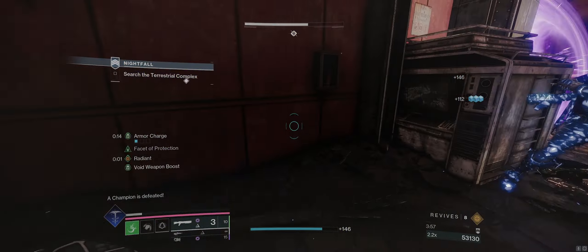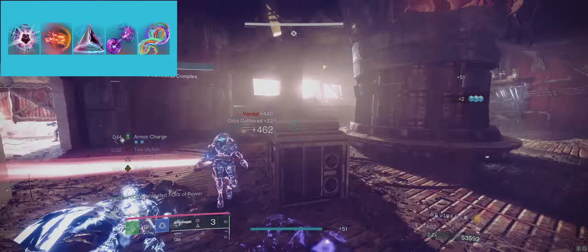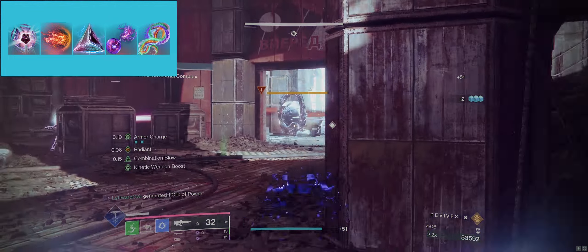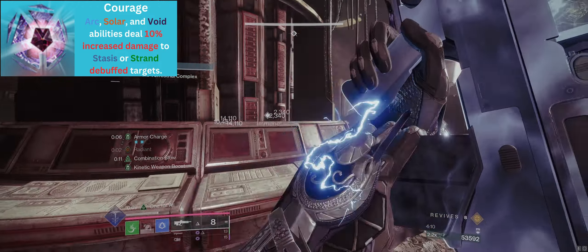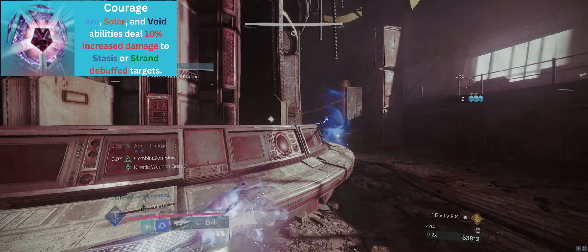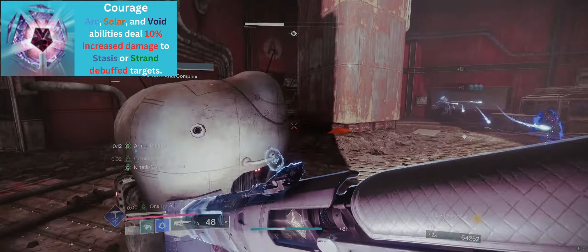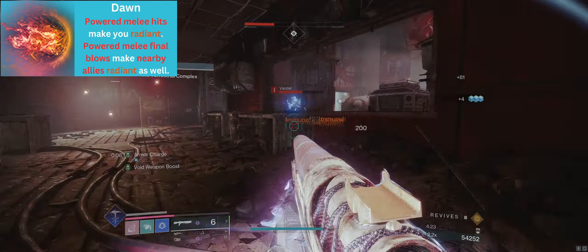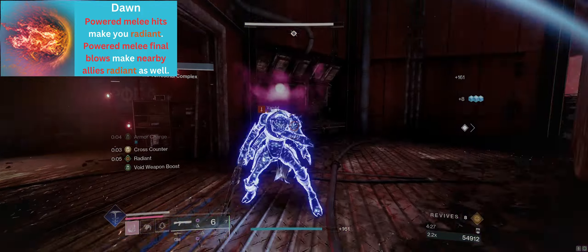These aspects give us access to five fragments. Facet of Courage gives us a 10% damage buff to our Combination Blow against any enemy that is slowed by our dodge. Make sure to be dodging before you punch to get the most out of this fragment, but you'll be dodging so much that it doesn't really matter. Facet of Dawn makes us radiant any time we hit an enemy with our charged melee attack. Since we are constantly punching, we are constantly radiant.